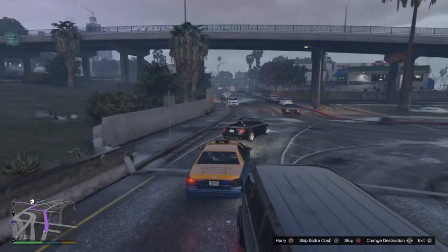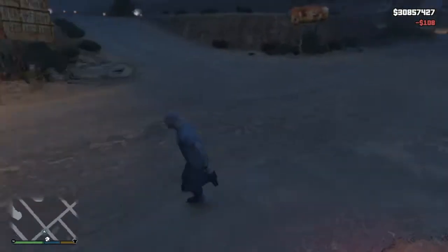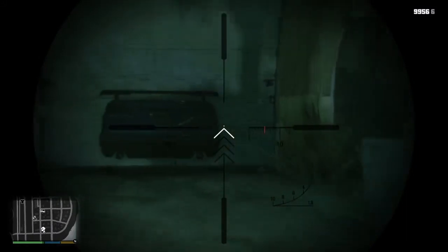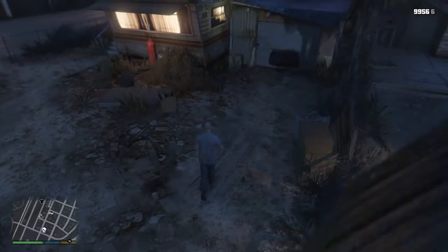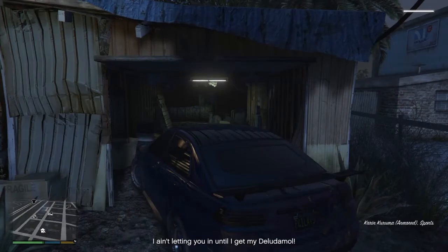Skip the taxi ride so you can get there faster to Trevor's trailer on story mode. The reason why you need to go there again — you'll see why in a second. You need to back up into the garage. Can you see that? That is my Kuruma from online now in story mode. It is very simple.